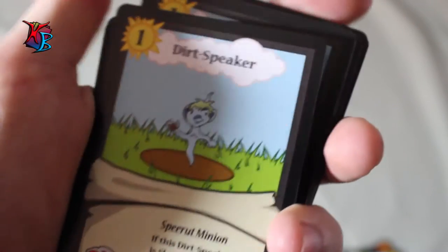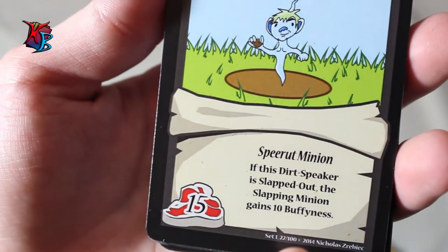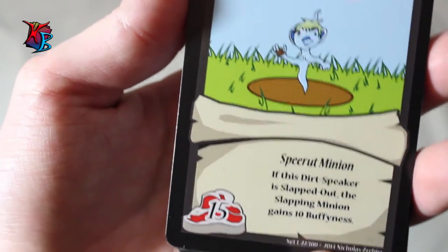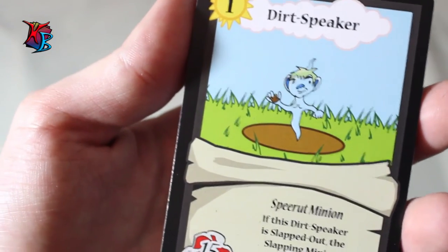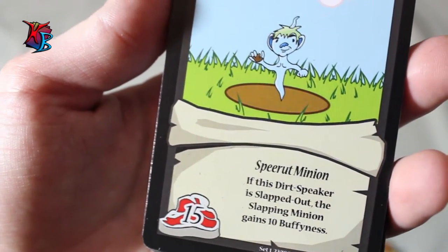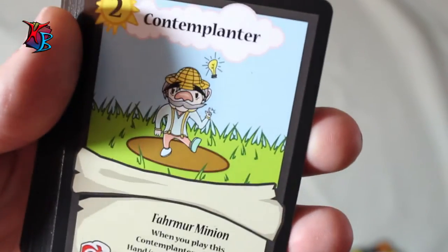Dirt Speaker is another staple-like card that can be incorporated into most decks. He is a level one, 15-buff spirit minion, and his ability is that when he's slapped out — basically when you play another minion over him — the card you play will gain 10 buffiness. He is one of my most favorite cards as the creator and developer of the game, because he has such a basic but helpful effect.